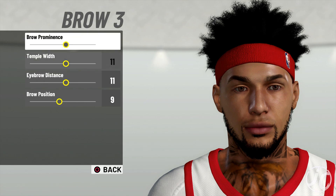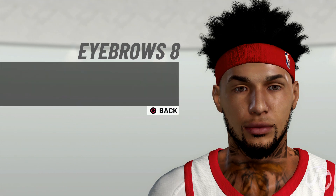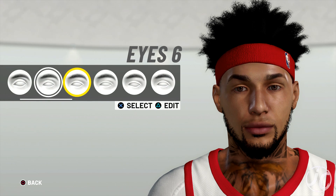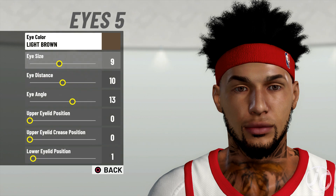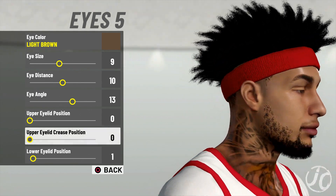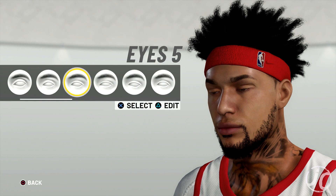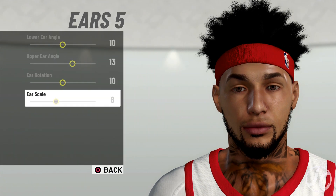Here are the eyebrow widths, distance, and positions — go ahead and pause to copy the exact settings. For eyebrows I have eyebrows eight, color black. For the eyes I have eyes five with light brown colored eyes. Make sure you guys pause so you can copy the exact details. Also, I should have taken this headband off — you can barely see, but there's a little line on the hair that you can't do at the barbershop.